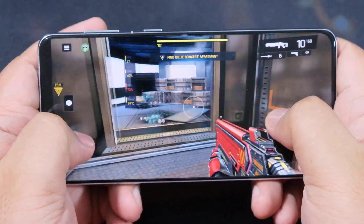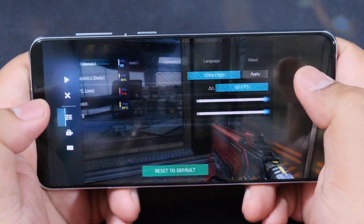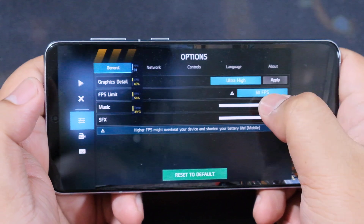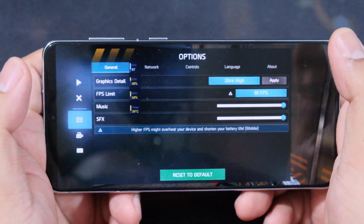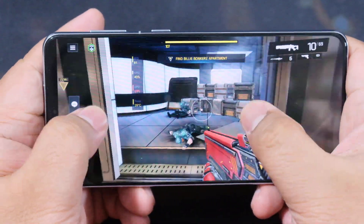Okay guys, so we are playing Shadowrun Legends and it seems like we are getting more than — it seems like I set the frame rate to 60 but we're getting higher than that, and I set the graphics detail to ultra high, so here we go.